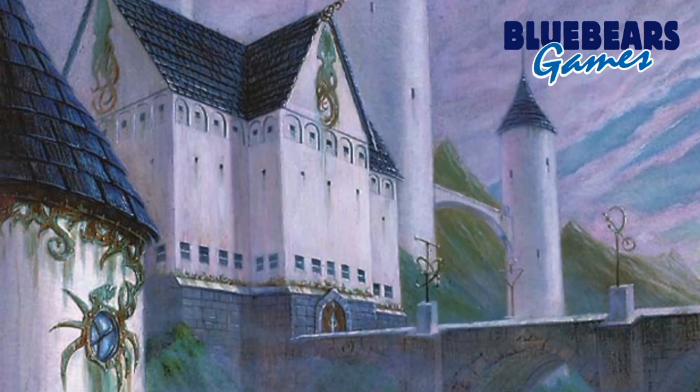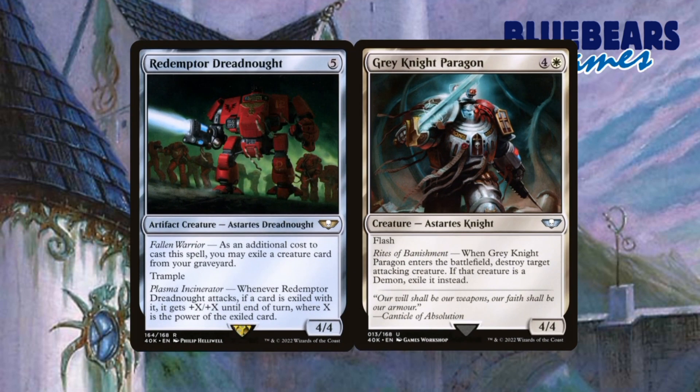The two cards I would swap out for these two are Redemptor Dreadnought and Grey Knight Paragon. These two just don't fit into what I want to do with this deck, so they've got to go. I like what the Dreadnought is trying to do, but it feels more Voltron-esque than going wide, which is the opposite direction I'm trying to go in.